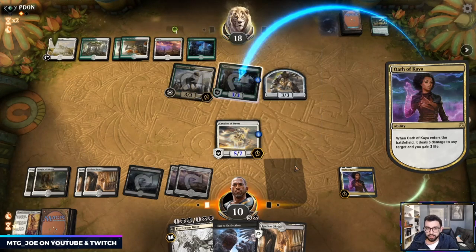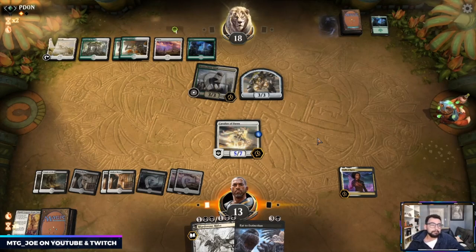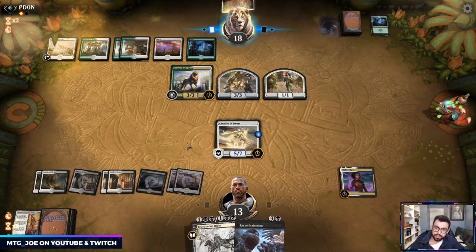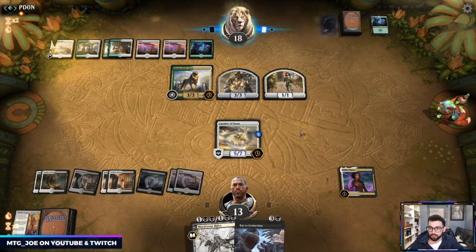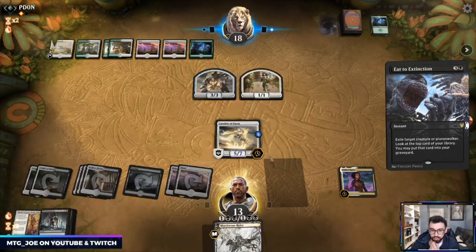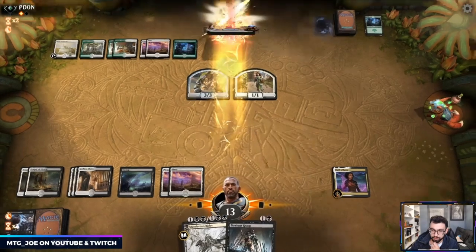We have Eat to Extinction for the Bronze Hyena Lion. Cavalier also has Vigilance, so it's a nice attacker. Cavalier is pulling some weight here — if Cavalier dies, we just get back Elspeth Conquers Death, and then you have that nice loop. The line goes away so they can't have an indestructible blocker. We're going to win through our 5/7.